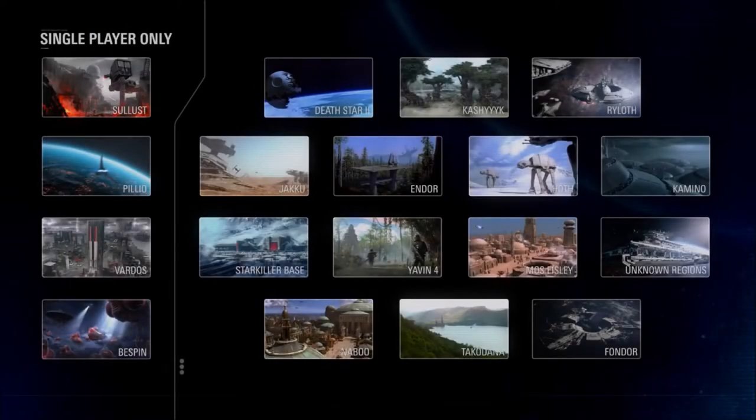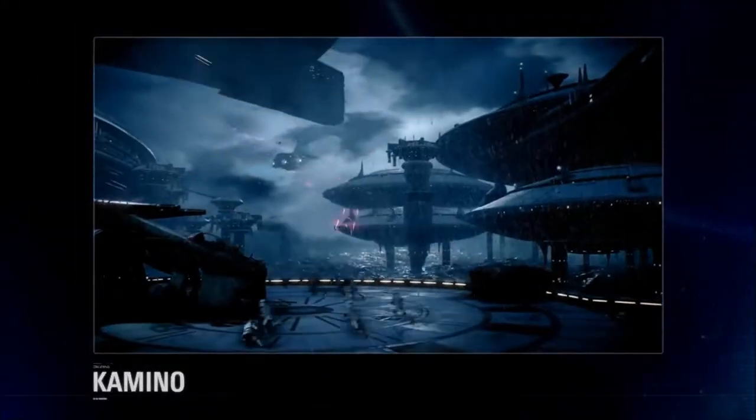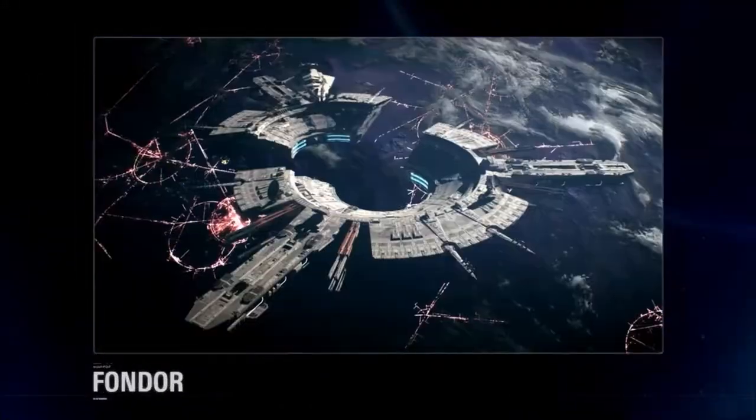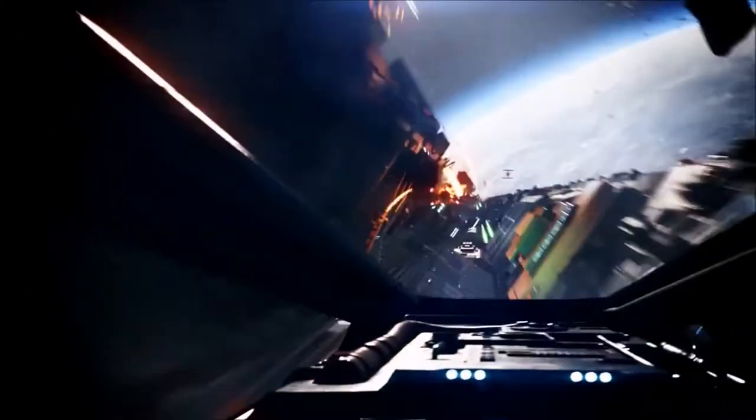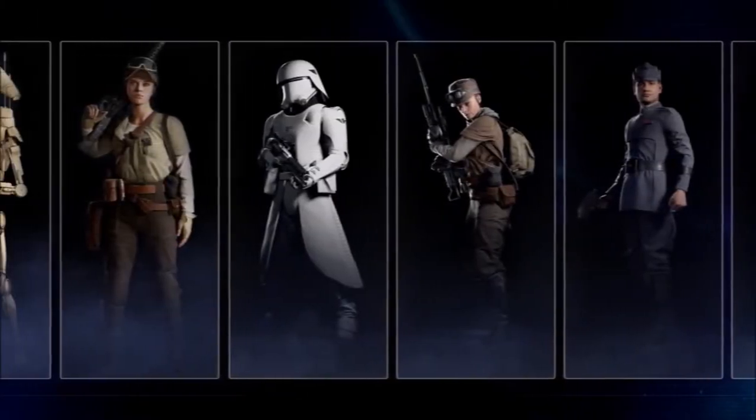Here we can see a full display of all the maps: the Death Star, Kashyyyk, Ryloth, Jakku, Endor, Hoth, Kamino, Starkiller Base, Yavin 4, Mos Eisley, Unknown Regions, Naboo, Takodana, and Fondor. Single player only maps include Crait, Pillio, Vardos, and Bespin. Vardos is the home planet of Iden Versio, so that will probably be a large part of the single player campaign.